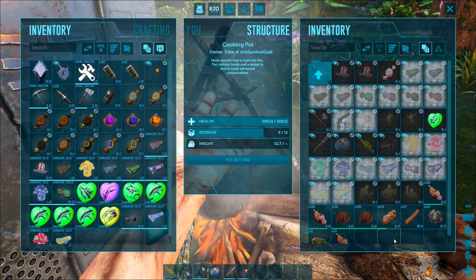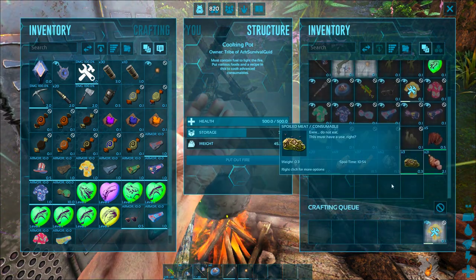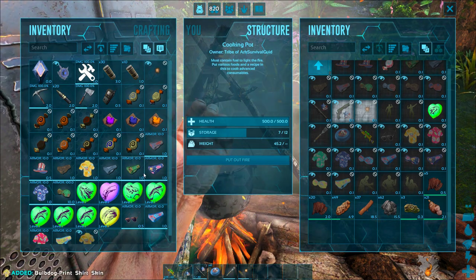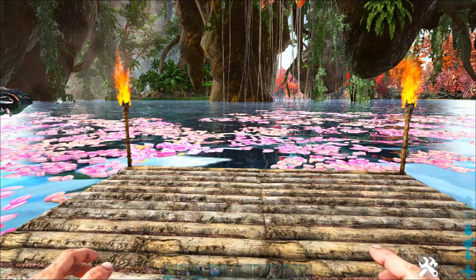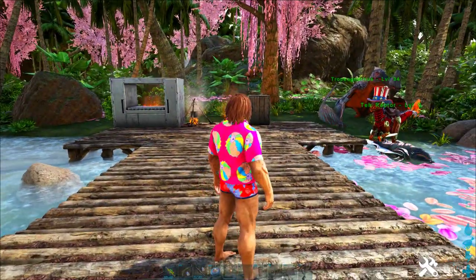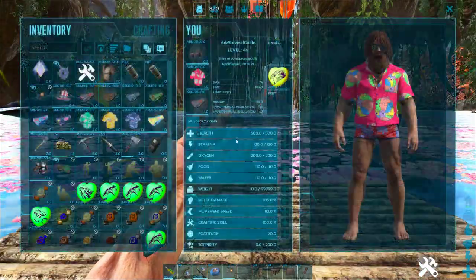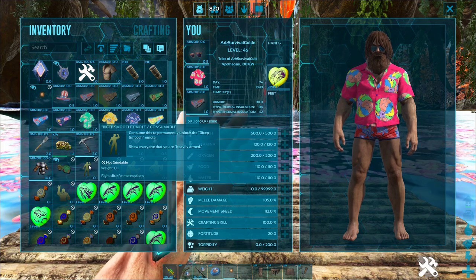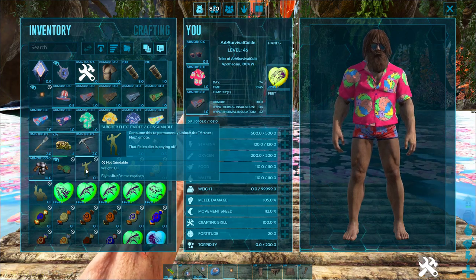I'll show you a really easy trick to get piles and piles of prime meat very quickly and safely without killing anything dangerous — watch the guide until the end for that. First we'll go over some of the really cool new emotes you can get during the Summer Bash 2020 event. The emotes are actually an item that you can craft in the cooking pot, and once you've crafted that item you can consume it just like eating something, which will permanently unlock that emote for your character — even if you die, you've still got the emote.